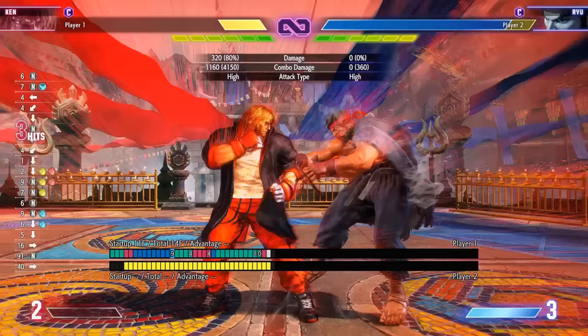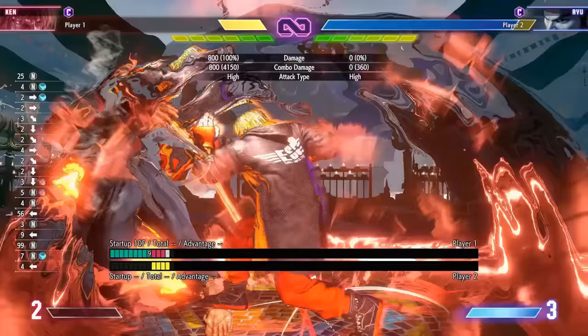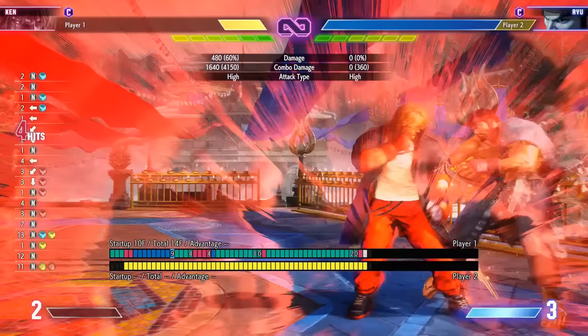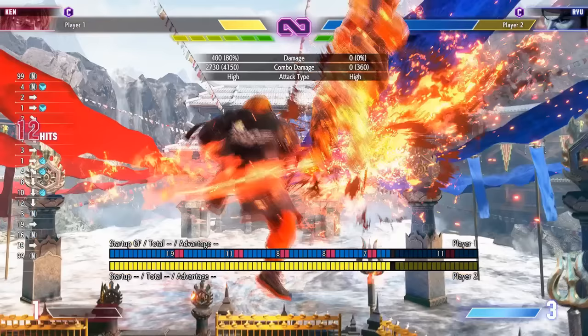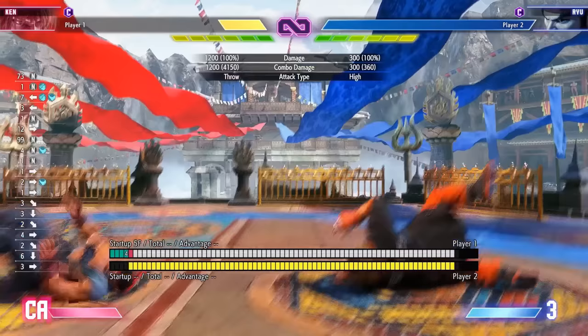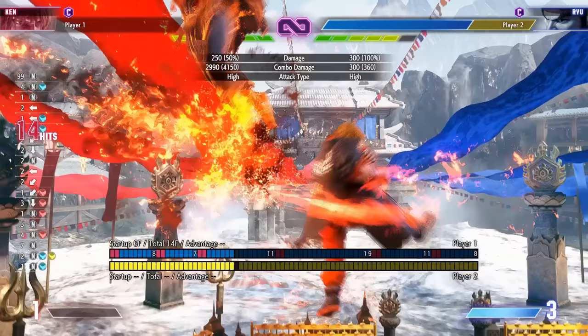Ken's supers are pretty flexible. Level 1 switches sides and leaves you very far away from the opponent, so it's not ideal — especially in the corner since it takes them out. It does have invincibility and you can use it after dragon lash or after the run into heavy kick. Level 2 is more flexible: you can get it from light buttons, it cancels from a lot of EX moves, it's only six-frame startup, and you can get it from Jinrai juggles — even the light juggle. It leaves them in the corner, so if you have someone cornered and want to spend super, use level 2 or level 3. Level 2 also cancels from the run into heavy kick.